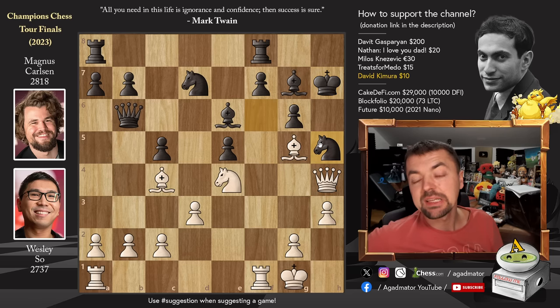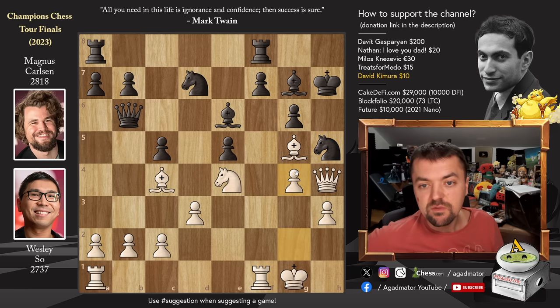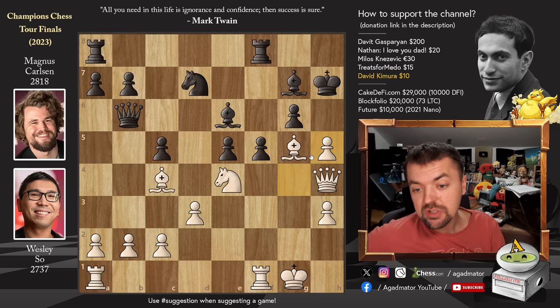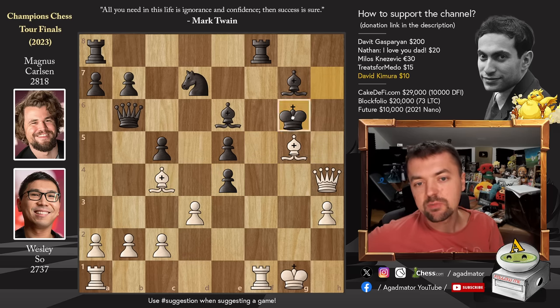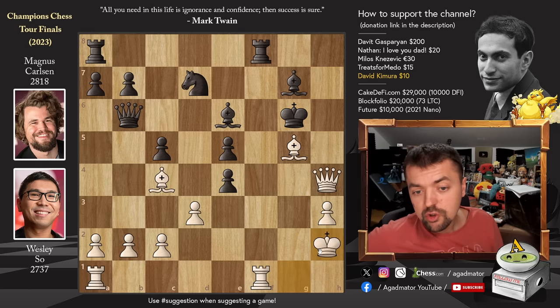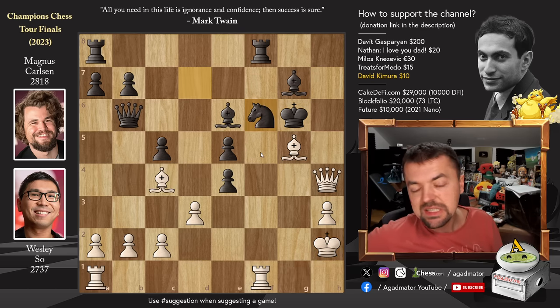So after queen h4 check, Magnus cannot afford king g8 — he has to play knight to h5. Now pawn to g4, not devastating for black, but you have to find the precise move, and Magnus doesn't. The only way to defend this is pawn to f5. F5 will be met with g captures on h5, and now f captures on e4. After h captures on g6 check, you have to go to g6 with the king — and you are very safe there. If king to h2 trying to play rook to g1, just knight to f6 takes care of everything, as f6 is defended three times by the bishop, rook, and king.